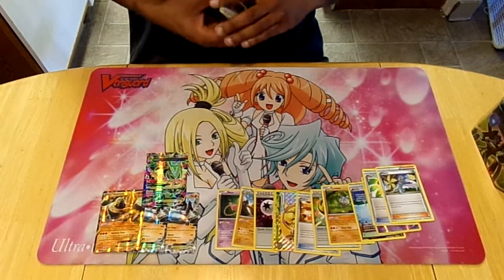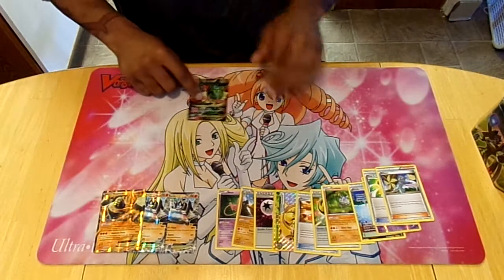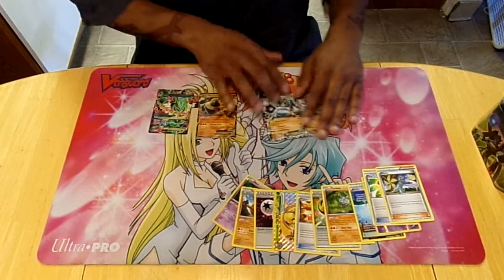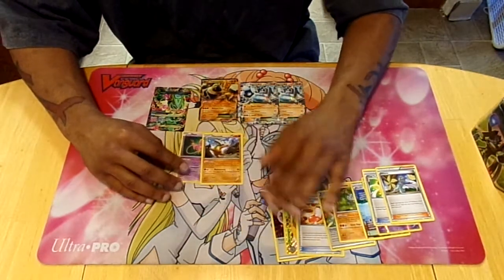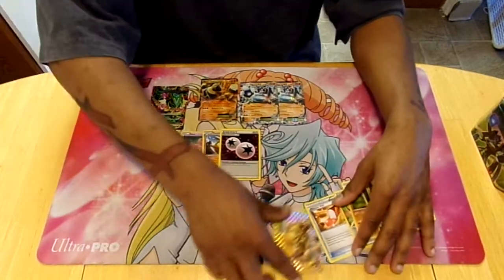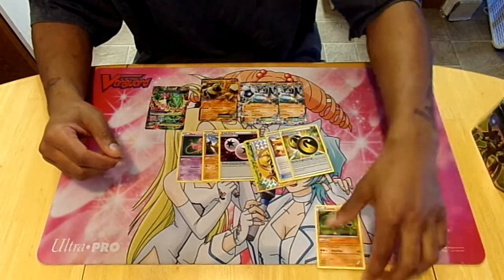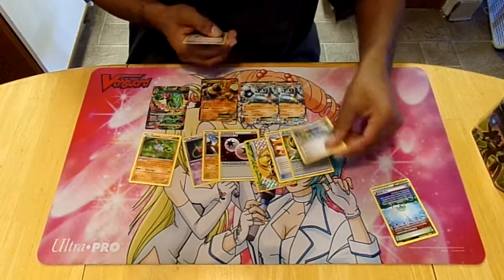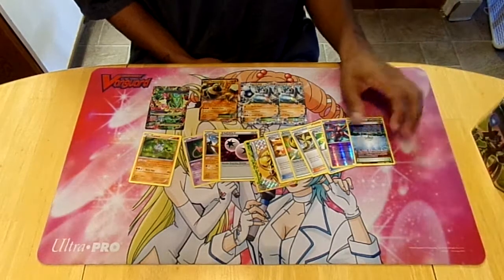That's some pretty good 10s there, guys. Full Art Mega Rayquaza — I'm probably gonna build a deck. My third Regirock I needed, the two Zygards from the promo 10, Holo Mew, Marowak that stops Quake and Punch, Double Dragon Energy, Chestnaught Break, Trainer's Mail, Double Dragon Energy, Carbink rare, Winona, Mega Turbo, Reverse Deoxys, and Parallel City are my 10s, guys.